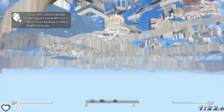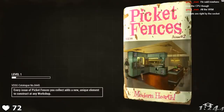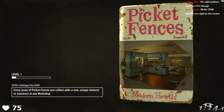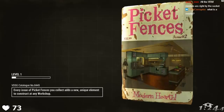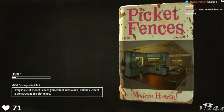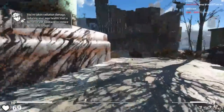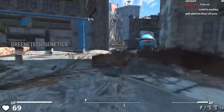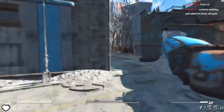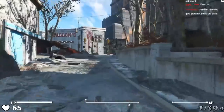CoC is a mechanic in the creation engine that stands for Center on Cell. Cell is the word for the individual areas in the game. Vault 111 is a cell, the Institute is a cell, Fort Hagen is a cell — every individual location you can enter is a cell. Even the Wasteland is a cell, albeit one that's set up a bit differently than the others. If you fall out of bounds in the game, it would be pretty unideal to fall forever into the void. To avoid this, Bethesda put a safeguard into place that we refer to as the CoC plane.